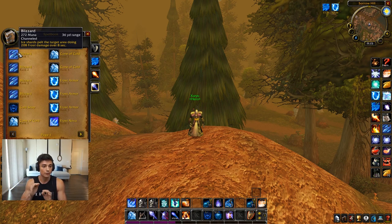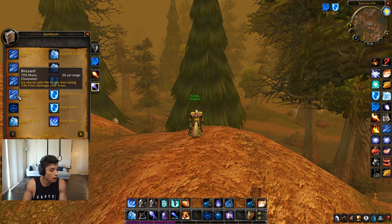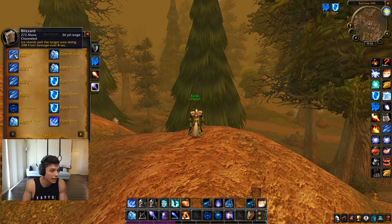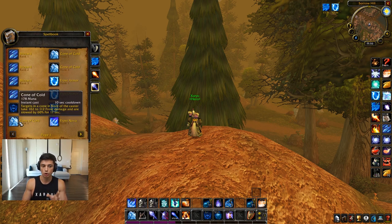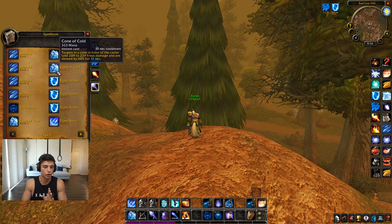Blizzard rank one is great for getting rogues out of stealth in PvP at max level — I'll have rank one Blizzard on my bars. Right now while I'm doing AoE grinding I use top rank Blizzard; rank four is the highest I have. In PvP at max level, a rogue vanishes — boom, rank one Blizzard instantly knocks them out of stealth. In vanilla there's no stealth immunity on vanish. So rank one Blizzard for PvP, top rank Blizzard for PvE AoE grinding, raids, and dungeons. Cone of Cold I use top rank always.